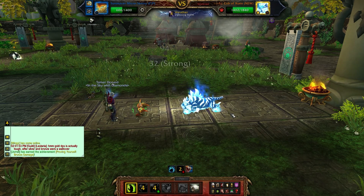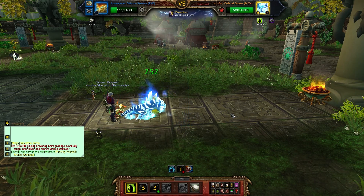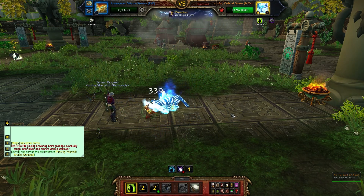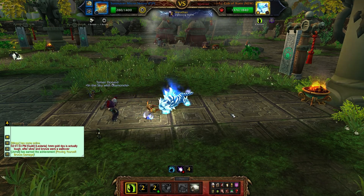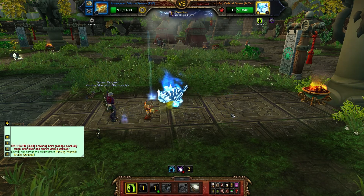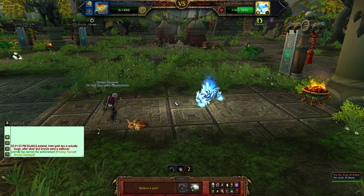You also want to watch out for his feed ability, because all the damage it does he gets healed for — it can be a very nasty and big heal. For my team we have the Micro Sentry, the Clockwork Gnome, and the Mechanical Pandaren Draggling, which are all three mechanical types. Mechanical types are really strong against beast types, and also good against magic types, which is what the moonlight ability is.